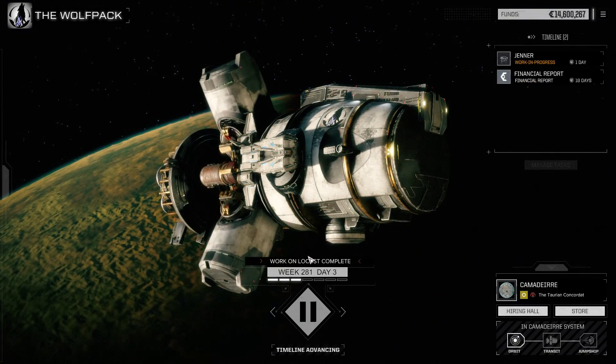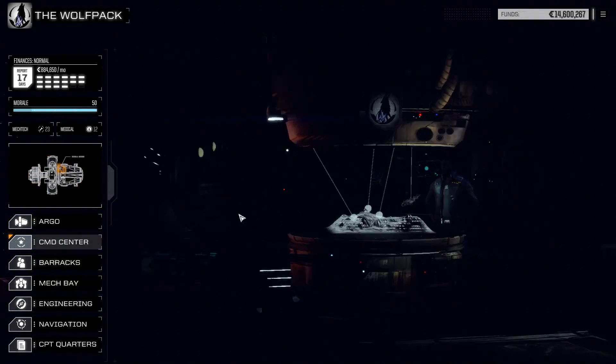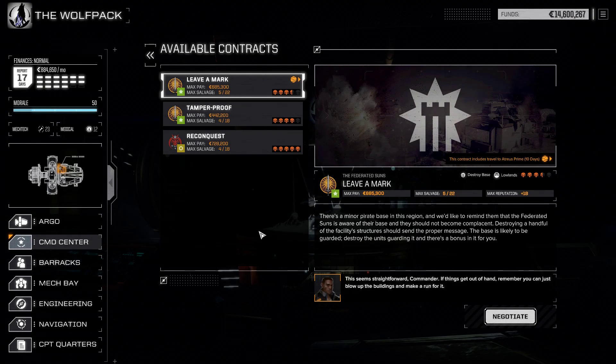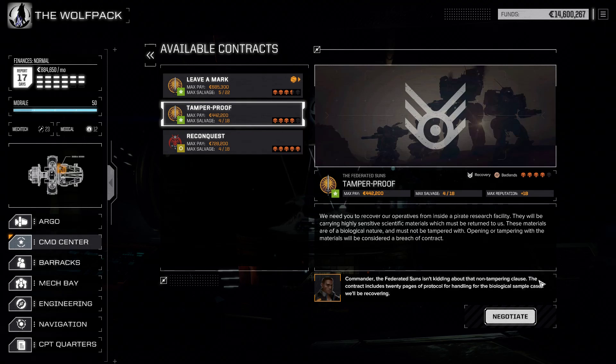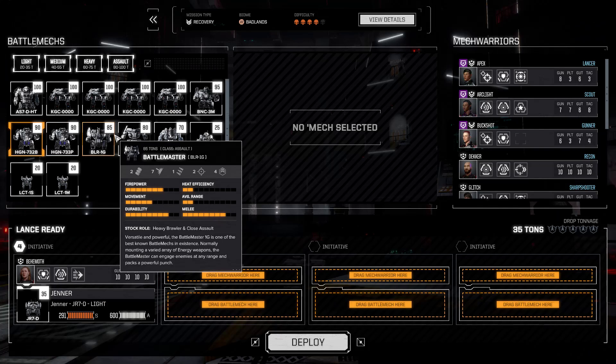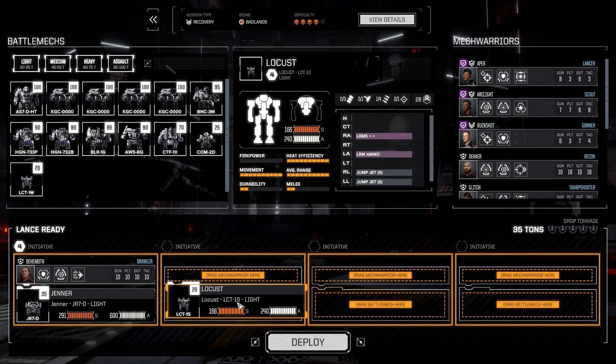Alright, here we go. We are going to do challenge number two, where we are attempting to farm assault mechs using lights. We're taking on a four skull mission. We're going to do three out of 14, so if we successfully complete it, we can do it that way. We have a Locust, Locust, and Commando.